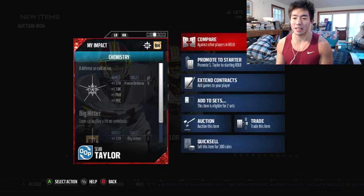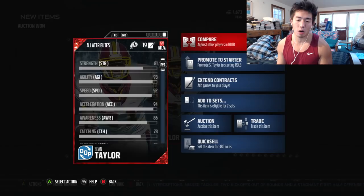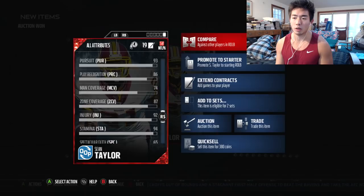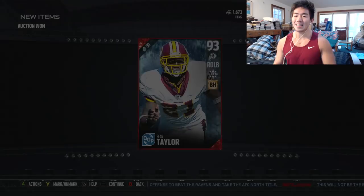93 overall, right outside linebacker — very good for coverage as well. 94 acceleration, 92 speed, 95 hit power. Virtually it's like another Ryan Shazier but smaller — probably not as good at stopping the run but a lot faster. Don't get me wrong, it can still stop the run. His power and finesse moves are a little lower, block shedding a little lower, but it's mainly for zone coverage. 87 zone, decent catching traits, 95 hit power. Let's see how these cards do — I'm excited.